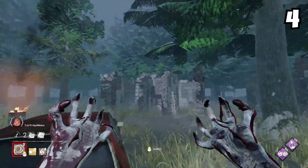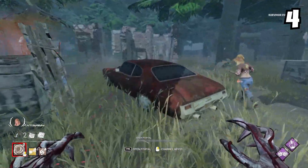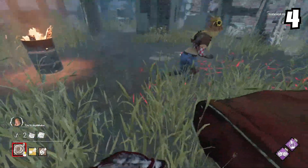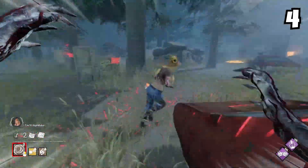There are some obstacles that don't have collision, especially the cars on Coal Tower and Badham. Try and use these slippery obstacles to slide on so you can catch survivors off guard. Demogorgon is a zoning killer, so try everything to pressure survivors to these type of car loops so you can secure yourself ahead.